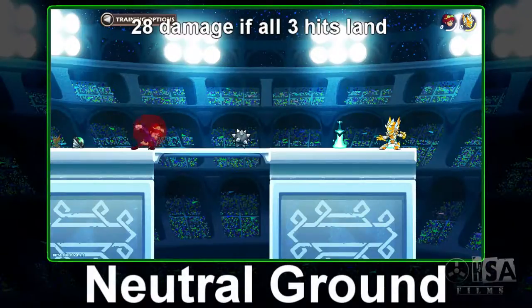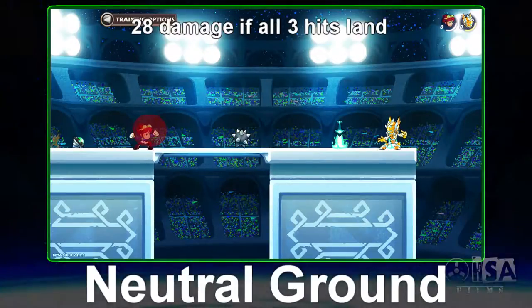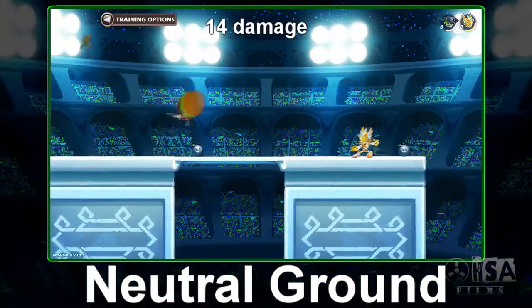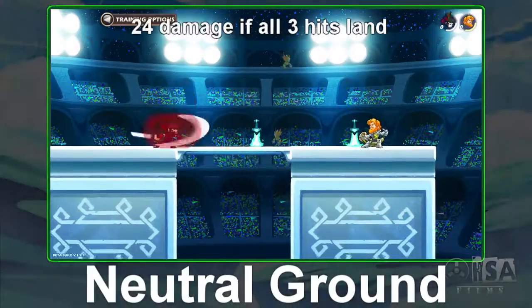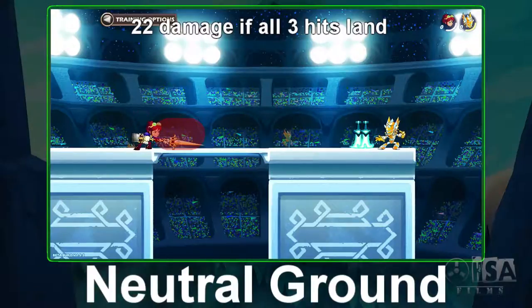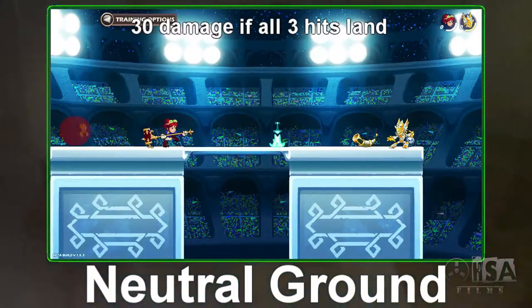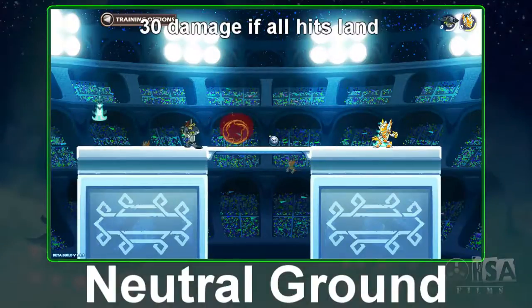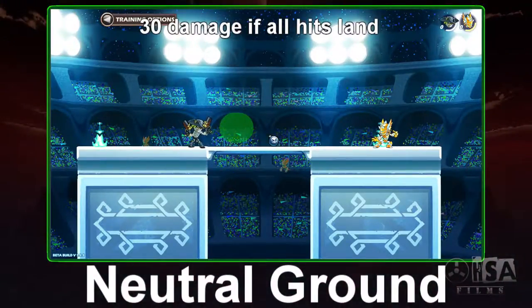Every neutral attack is a multi-hit combo, with a pseudo exception for the Katars — as even though it's multi-hit, it's really just kind of one hit. Each move's damage can go down if you don't land every single hit. Additionally, weapons like the guns and the hammer have longer animations that make them extremely punishable. Because of this, they're actually awarded more damage than other neutral attacks.